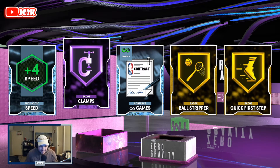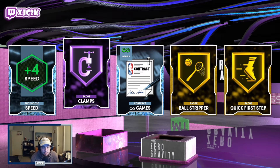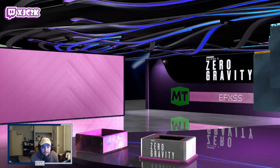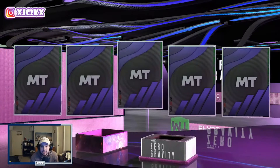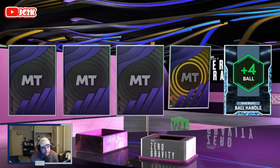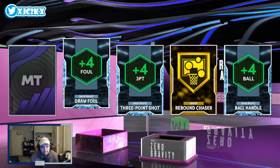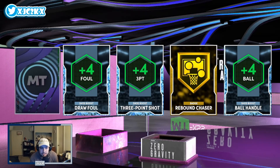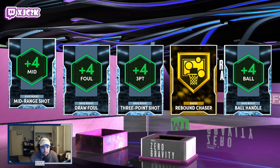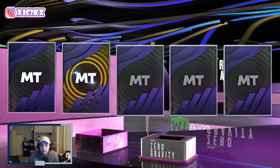Let's see if we can get a good Hall of Fame badge — yes, let's go! W's! Clamps is a really really good badge to pull. I know they're putting that on a lot of cards at this point in the year, but that's a badge you can add to a big man and definitely still upgrade that card and add a lot of value when selling in the auction house. Four more diamond items in this box: Ball Handles — another great shoe boost. Rebound Chaser is a good badge, three-point shot is a great shoe boost, fat dropout not so much, but three-point and ball handle are both very very good. This box is looking absolutely incredible.